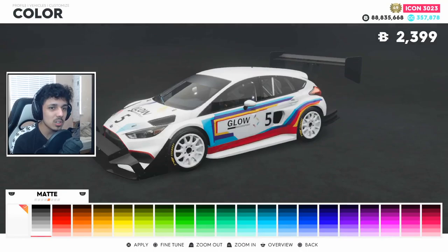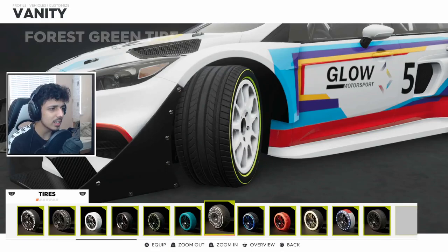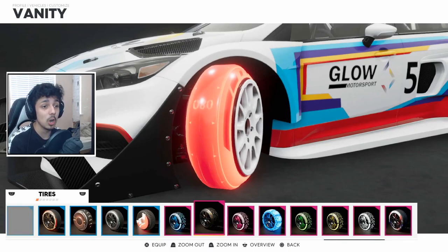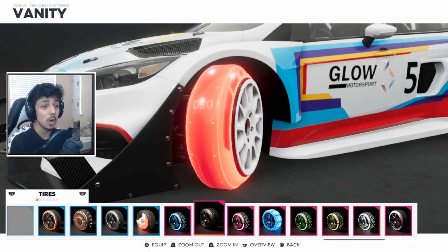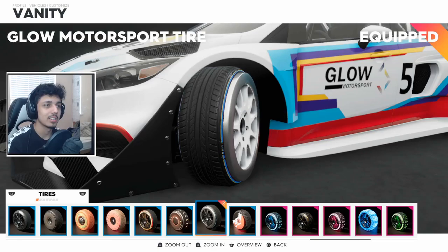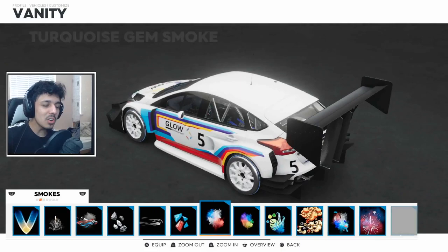We could change the material — make it chrome or matte; it already looks matte. Looking at the vanities, I'm not sure what we got. I believe we might have Glow Motorsport wheels. To showcase the motor parts, I'll be putting on all the vanities that come with the motor parts bundle. We got wingtip vortex smoke, which doesn't quite fit this motor pass. We also got spear shockwave. Looking for color schemes that would match — rainbow tempest, it's fewer colors but the colors are matching. We'll go with the rainbow tempest smoke.